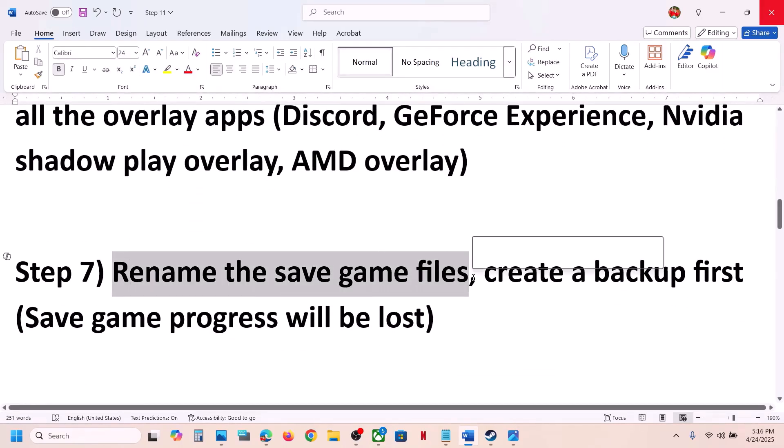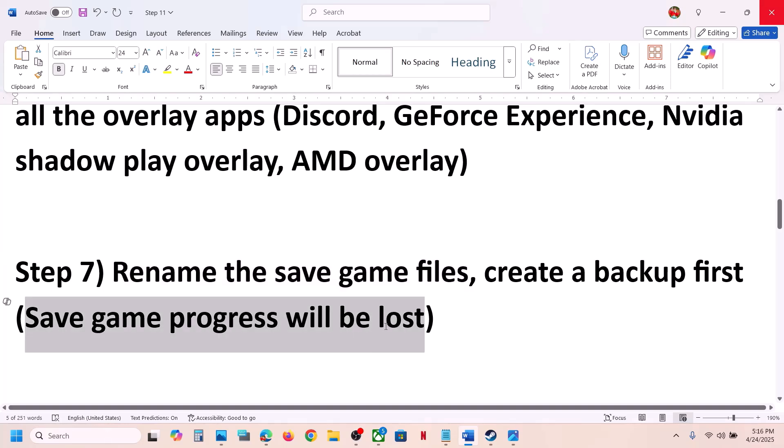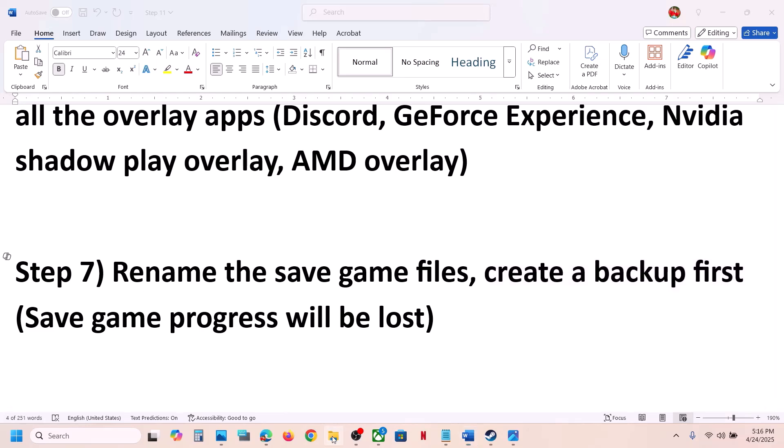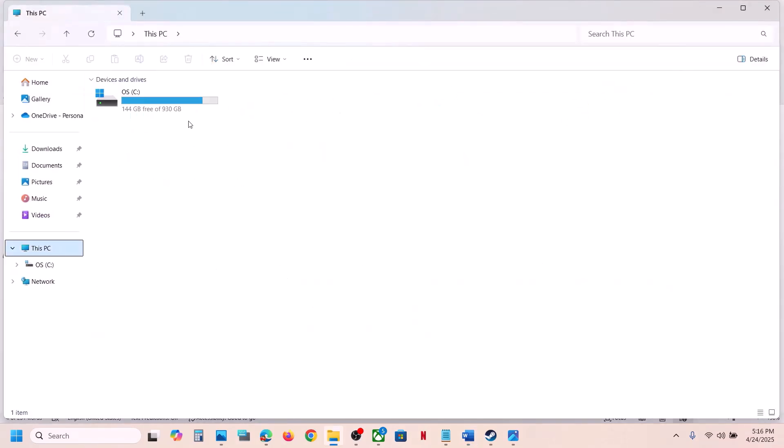The next step is to rename the save game files. Be aware that when you do this you will lose all game progress and will have to start from scratch, so create a backup first. Open File Explorer, go to This PC, and open the C drive, then open the Users folder.